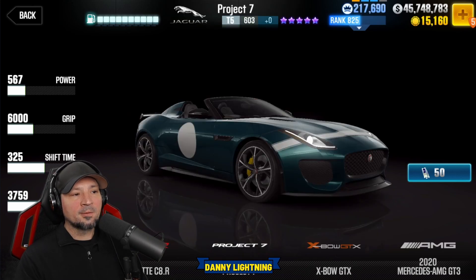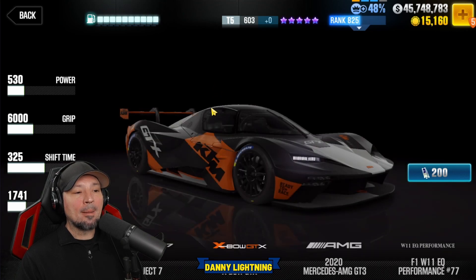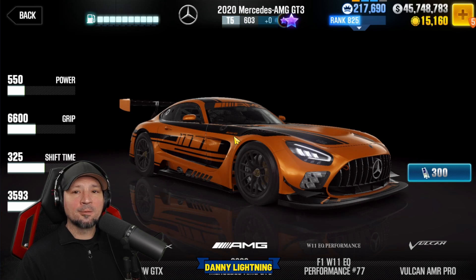Let's look at the other cars real fast. The Jaguar Project 7 — no thanks, I'll pass. The Expo is an amazing car, but very, very hard to get parts for. This is probably one of the best ones in there, but if you can get KTM parts — that's the main issue. This AMG, unfortunately, looks really cool but it's not very good.